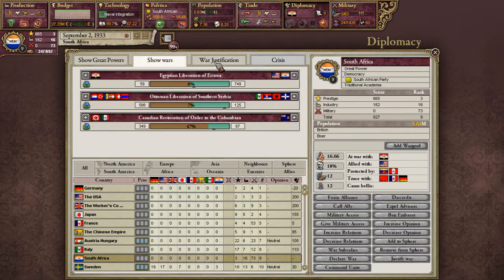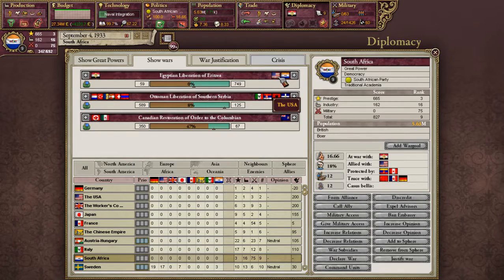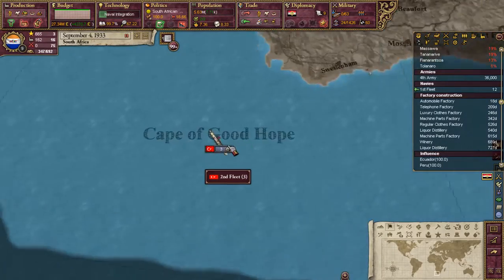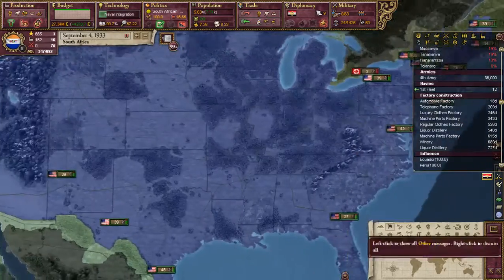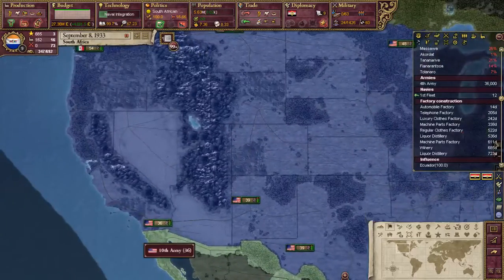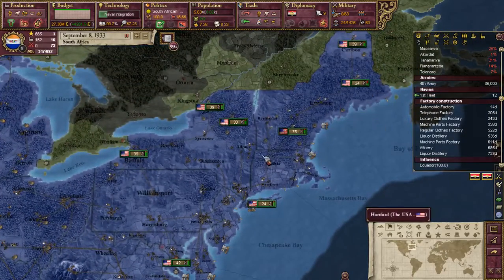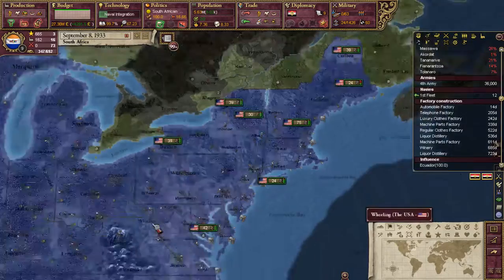We were also declared on by Egypt in a liberation war, and luckily the United States backed us up. But I'm not sure what they're going to do, if anything. They don't seem to be moving any troops. Do they have any fleets? They should have fleets, right? They're the United States. They have 16 whole boats, which is not a lot.